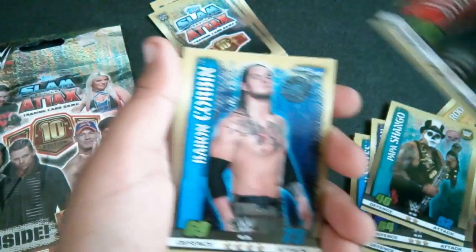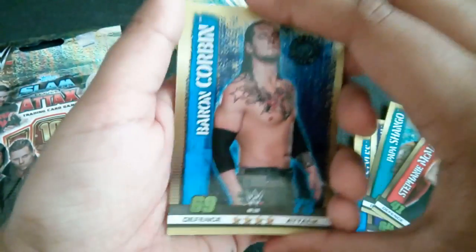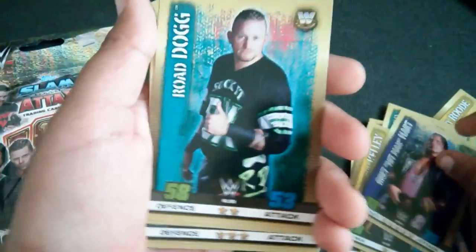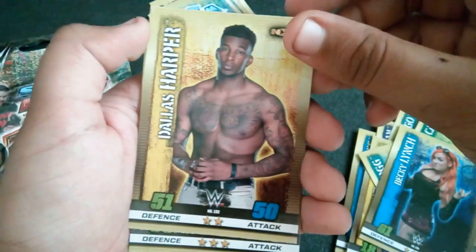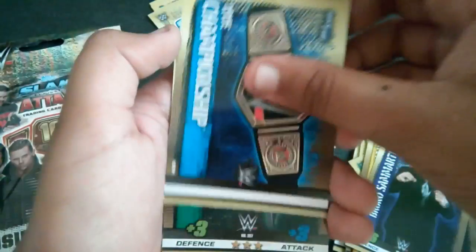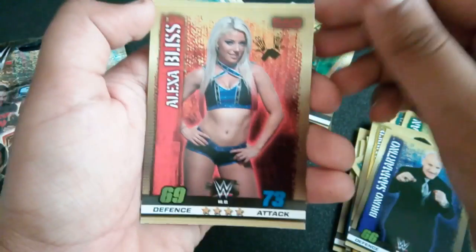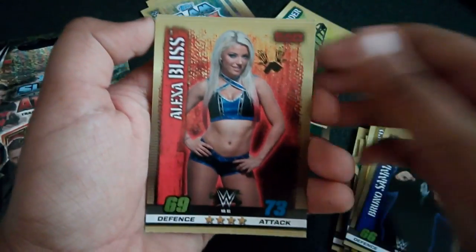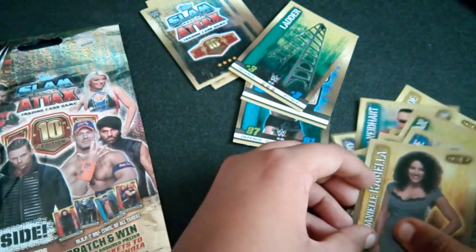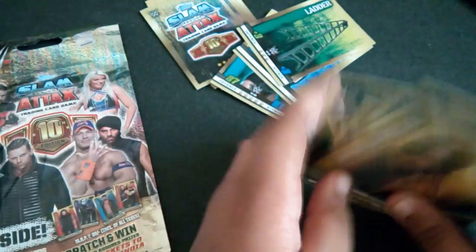Then we have Batista, Lex Luger, Summer Rae, AJ Styles, Buddy Murphy, Big Boss Man, Papa Shango, Stephanie McMahon — haven't seen her in quite a long time — Baron Corbin, Kathy Kelly, Bret Hitman Hart, Road Dogg, a trash can, Becky Lynch, Luke Harper, Bruno Sammartino, The Rock — that's an epic card — a WWE Championship Ladder, Alexa Bliss — also a really nice card — Bianca Belair, and Daniel Bryan.